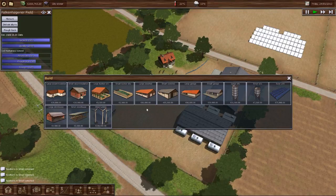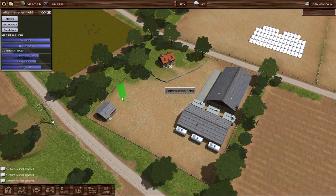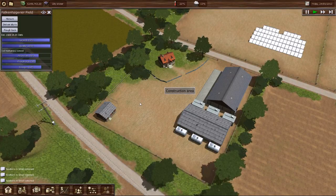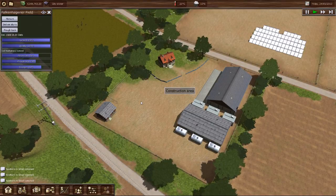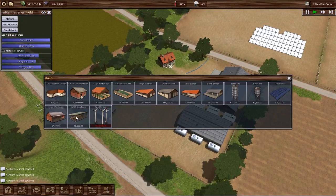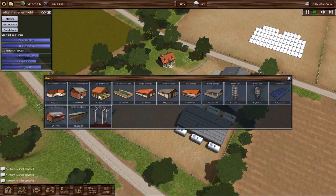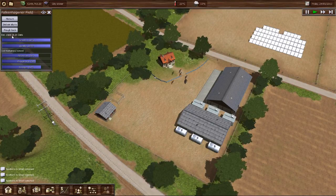So we should have a silo — we'll put it right there. Nice, just so we actually have something to put the harvest in. We've also got bunker silos so we can start producing silage. Growth is 100% — estimated yield 16 ton of oats. All right, there we go.